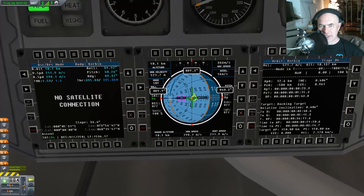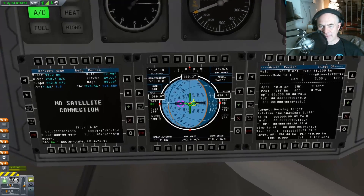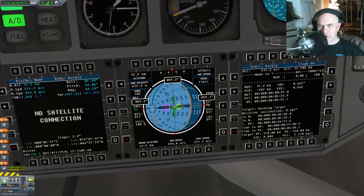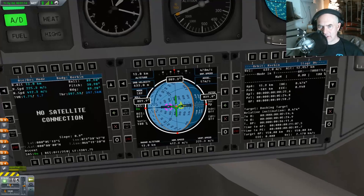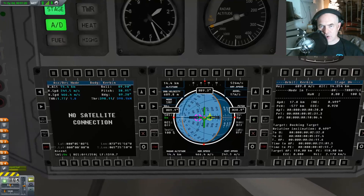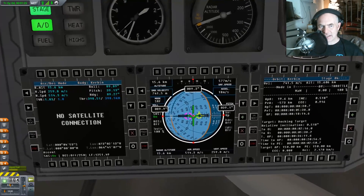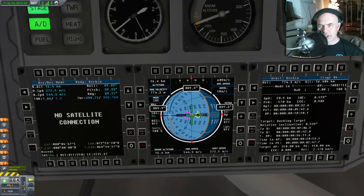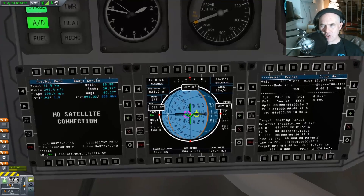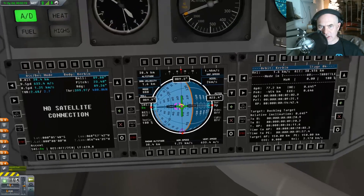I may have already failed this because I started turning over very, very fast. I'm going to see if I can hold this attitude. Velocity, altitude, 12 kilometers. Where is my vertical speed? Vertical speed 239. Horizontal speed 500 meters per second. Thrust to weight ratio is now about 2G. I think I might just actually make this. I'm just having to burn at a non-ideal attitude. My apo-apps is like up around 70 kilometers now, so I can totally do this.